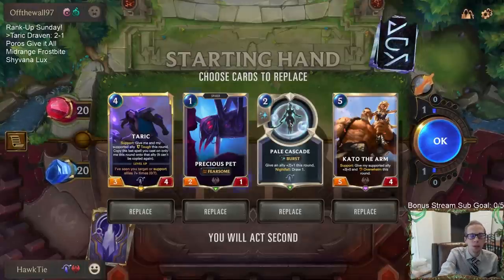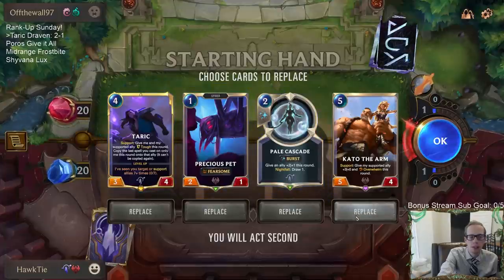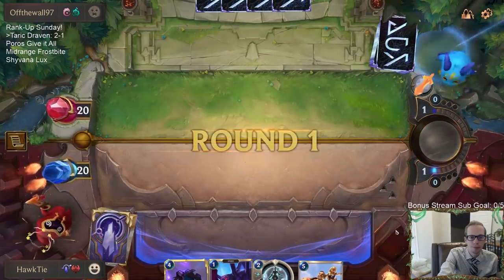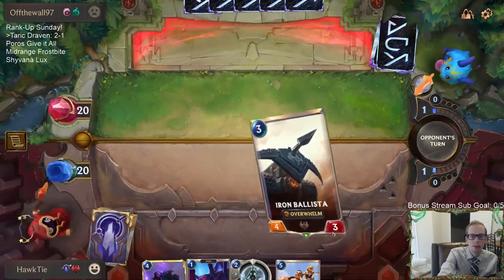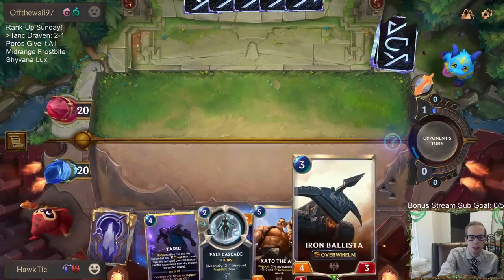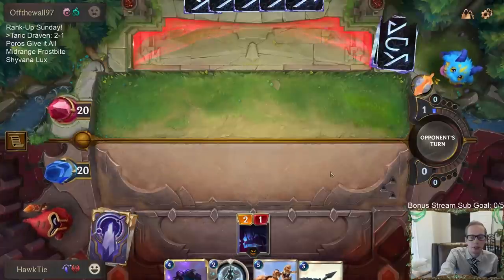I wasn't really worried about that Shyvana leveling up. We have the attack token turn four. I love the first three cards and I'm a big Kato the Arm fan. Perfect - well, Draven would have been perfect, but we'll take the Ballista.